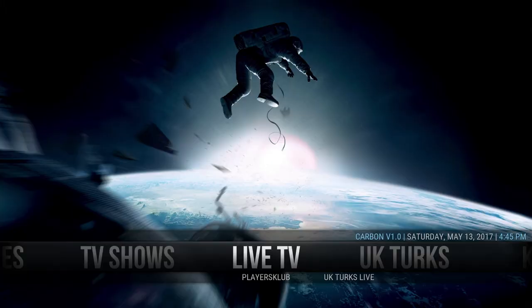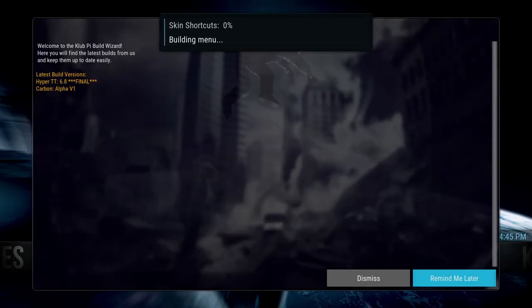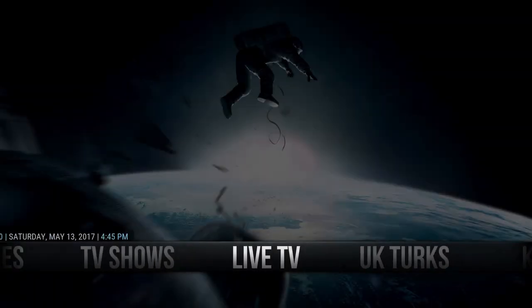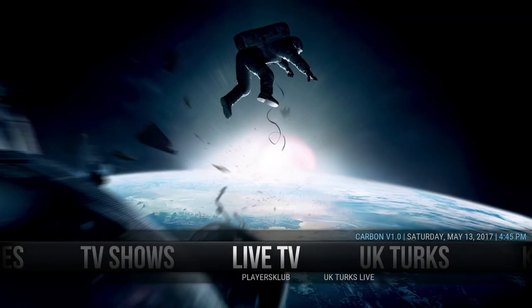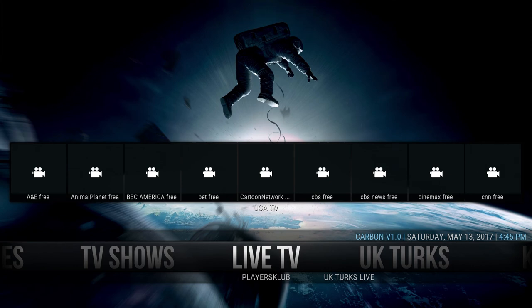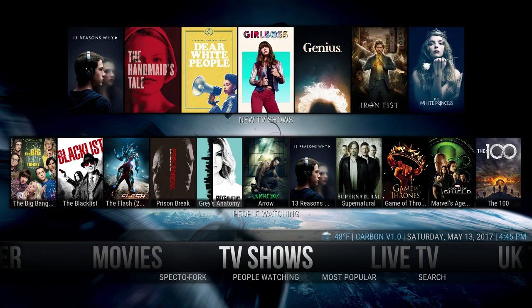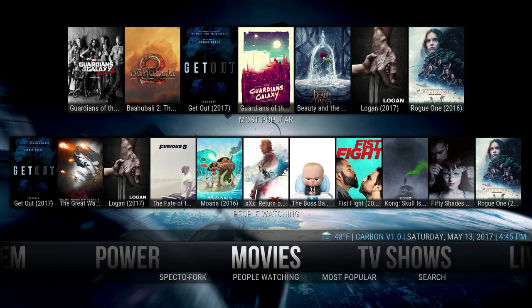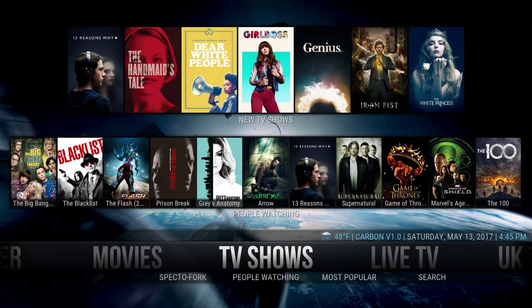All right guys, here it is — just reopened. It's going to build the skins, so you don't have to touch anything. This will go away in a second. And there we go. It's going to build all the menus — live TV, TV shows — it's going to build the menus. And there you go. You guys have our latest version, Carbon 1.0. Get a little bit of the weather there, subtitles are on here.